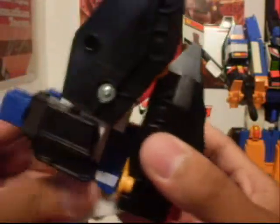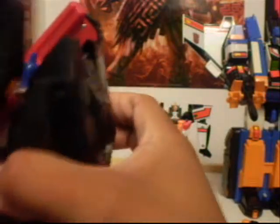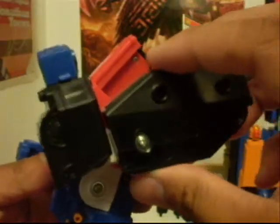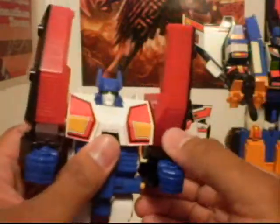Now Roll Fire transforms into a Cybertronian tank. His knees could bend there and could also kick forward like that. If you want his arms to rotate, you can take off his backpack. So now his arm could move freely, 360 degrees. There's a little white peg in there that makes his arm stop — it clicks a little. His head looks nice; he has green eyes there. It could look upward like that, but can't rotate.